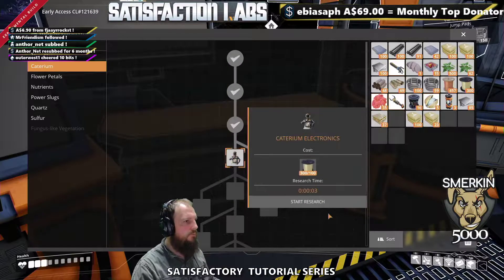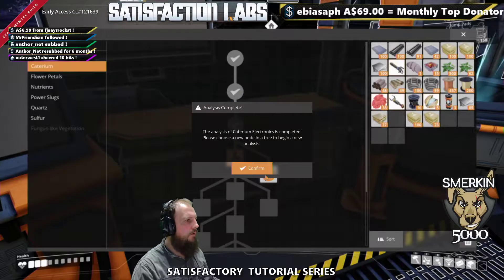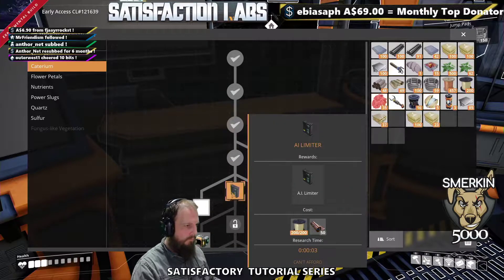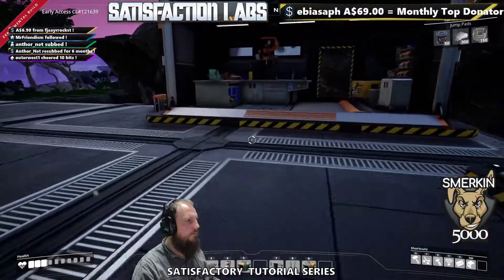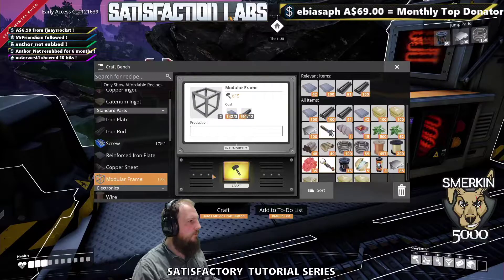And then we can do the next research here. So there are a couple of things: five extra inventory slots — I need more wire for that, so we're going to hold off on that one. AI limiters — we need something called copper sheets and I don't have those just yet. And blade runners — I need 10 modular frames. Do I have what's required to make 10 modular frames? I do. So we're going to quickly make 10 modular frames.